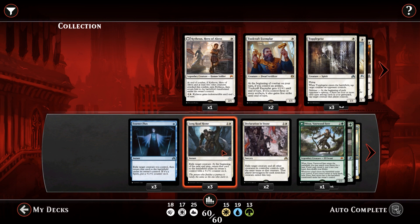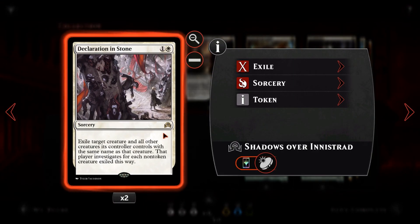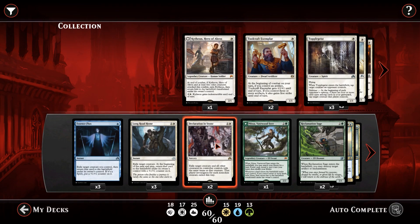You can also target your opponent's creatures with Long Road Home — if they're swinging in for lethal with something like an Ulamog, you can exile it. It will come back with a +1/+1 counter, but you've stopped them from killing you for a turn. Next we have Declaration in Stone — for one white, sorcery speed: exile target creature and all other creatures its controller controls with the same name. That player investigates for each non-token creature exiled.